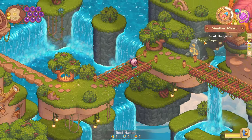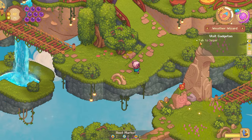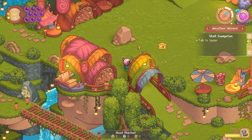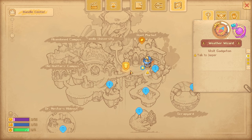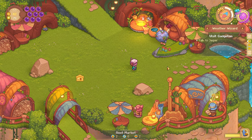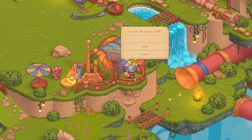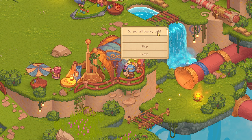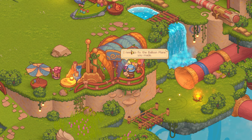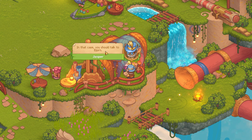So where are you, Jasper? Jasper! Have I gone too far? No. Oh, Jasper is actually in the root market. This is Jasper. Hello. Do you sell bouncy balls? 'That's not my specialty, however if you need ball bounce calculations... I need to fix the balloon plane you made.' In that case, you should talk to Bjorn. Bjorn? 'Big gentle guy, likes his sugar. Not that good at numbers.'